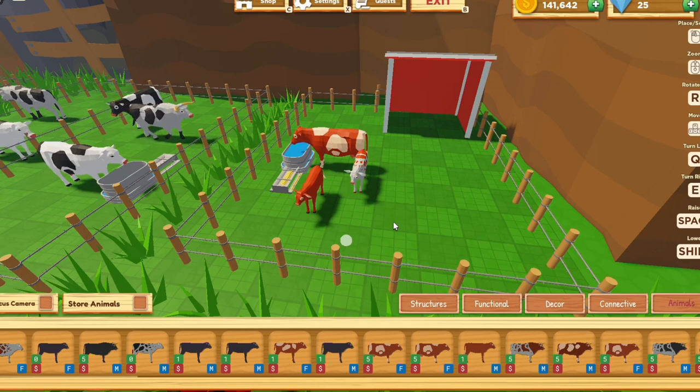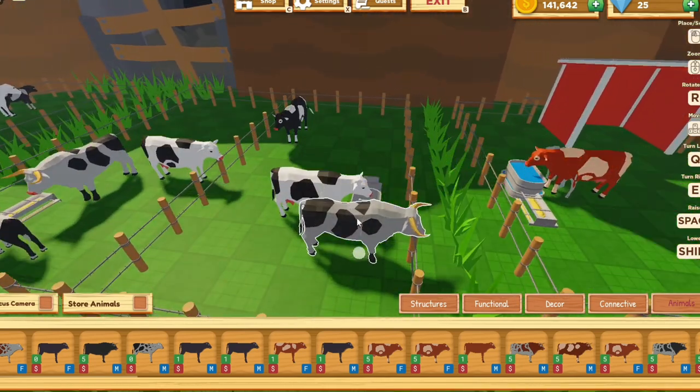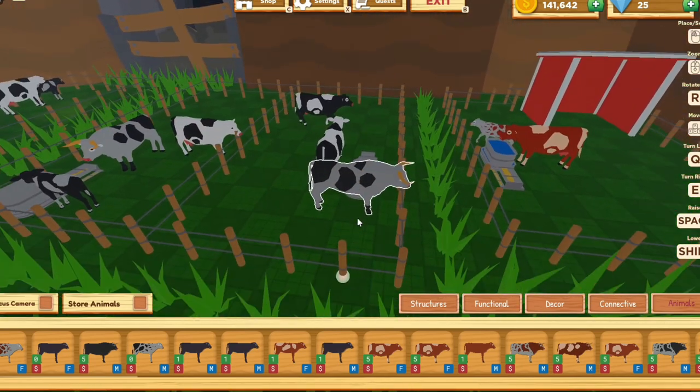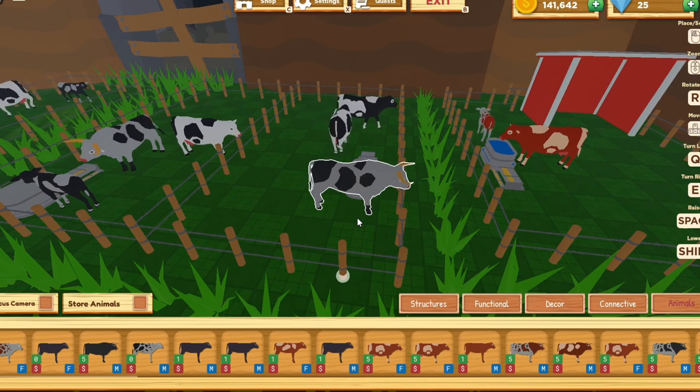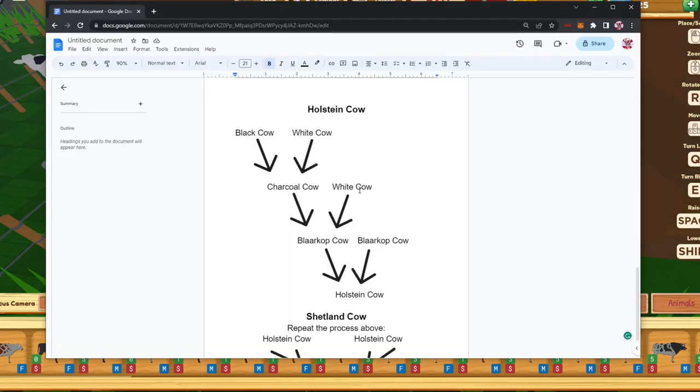If you've been playing for a little bit you probably already have all those breeds. These last two are the rarer ones — the Holstein and the Shetland. These are the cows you're going to make a lot of money with, because selling them gives you around three to four thousand per cow. These are the most profitable, so here's the entire chart for how to get a Holstein cow.